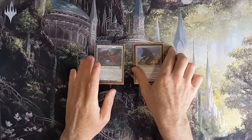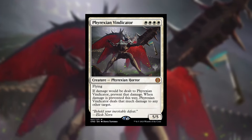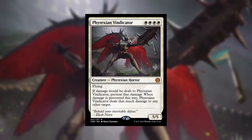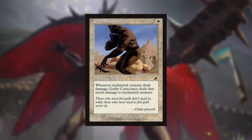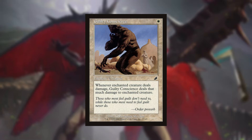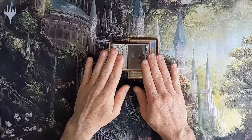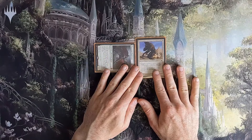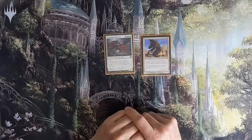Now we're looking at Phyrexian Vindicator and Guilty Conscience. Phyrexian Vindicator is a four-mana Phyrexian Horror — a 5/5 with flying. If damage would be dealt to it, prevent that damage, and when damage is prevented this way, Phyrexian Vindicator deals that much damage to any other target — not just creatures. Guilty Conscience is one white mana, an aura: whenever the enchanted creature deals damage, Guilty Conscience deals that much damage back to the enchanted creature. With Phyrexian Vindicator in play and Guilty Conscience attached, we attack and deal damage — doesn't matter whether it's to a creature or a player.